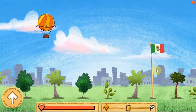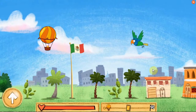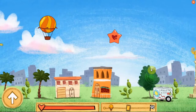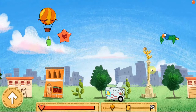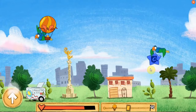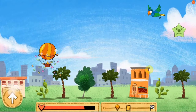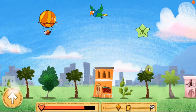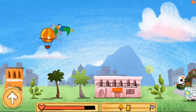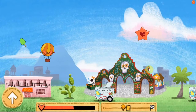Ready, kids? Let's fly! The Angel of Independence, or El Angel, is a monument in Mexico City that was completed in 1910. It's so teeny-tiny now. It's a popular location in Mexico City where people gather for celebrations. That hurts!